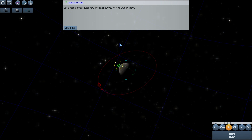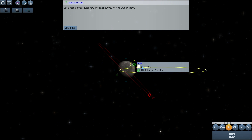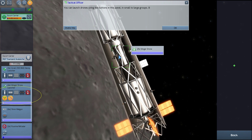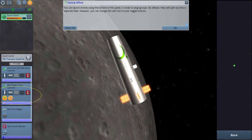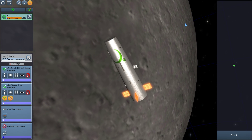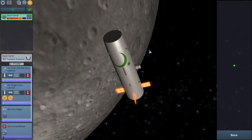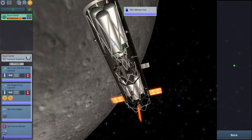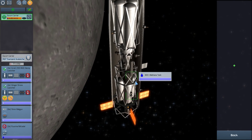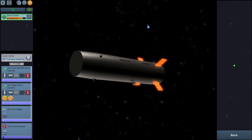We're going to take our beautiful craft, our escort carrier, and zoom into it to see what it looks like. So this is us orbiting around Ganymede right now — it looks pretty awesome. You can also see inside the ship and see what's on the inside, and all of these parts can be added when you unlock the ship designer.